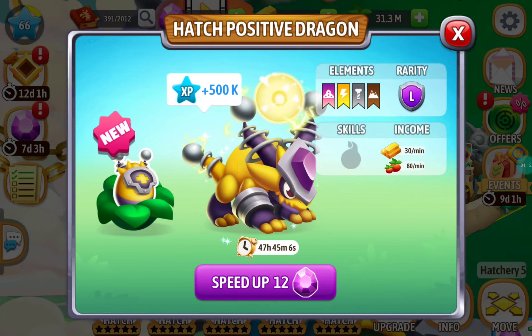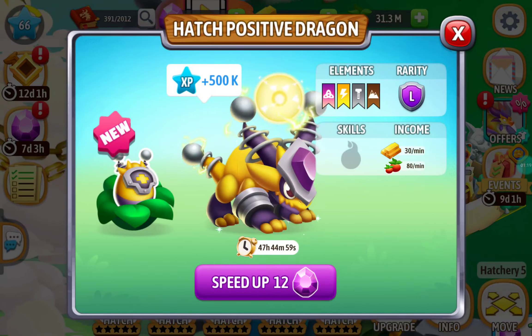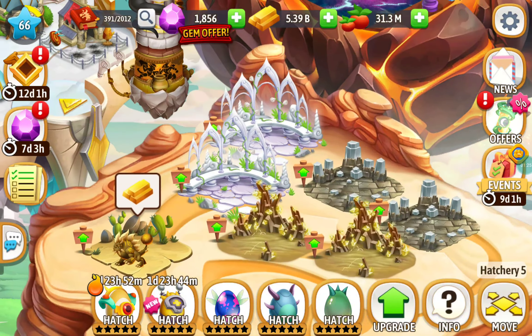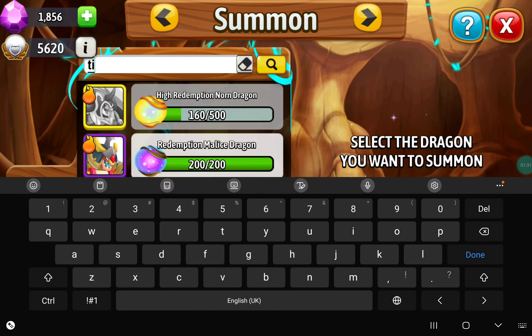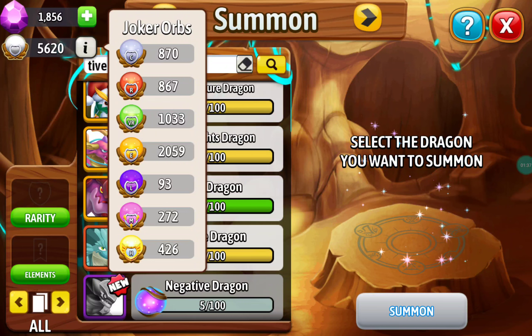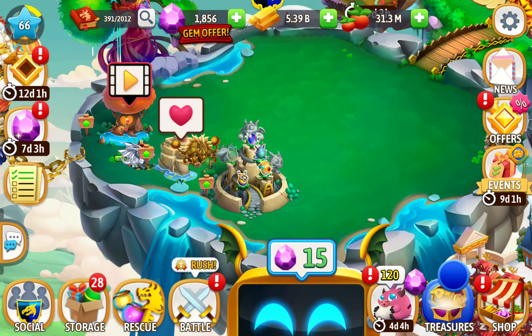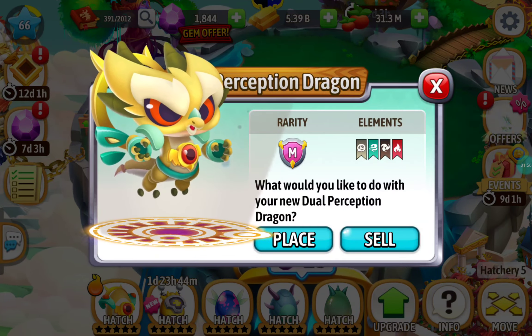I also just summoned a positive dragon and I'll be using the orbs from the rank-up to summon more, hopefully to fill this island — I already made some space. I also have some orbs of negative and I found 5 orbs here, but only 93 Joker orbs total. We can summon him in this summoning happy hour but it'll be quite tight, and I really want to save my Jokers for upcoming events. But in this video let's just get this over with and hatch our boy Dual Perception.